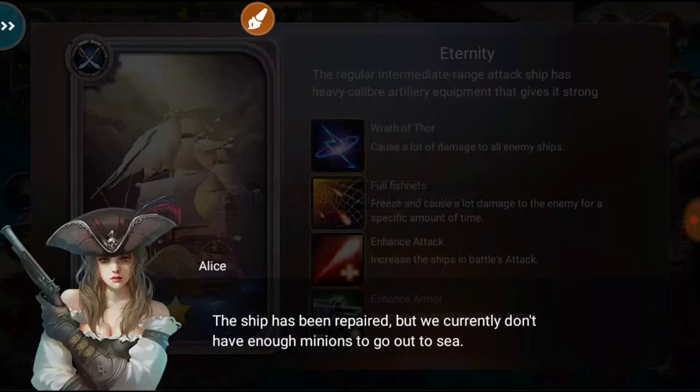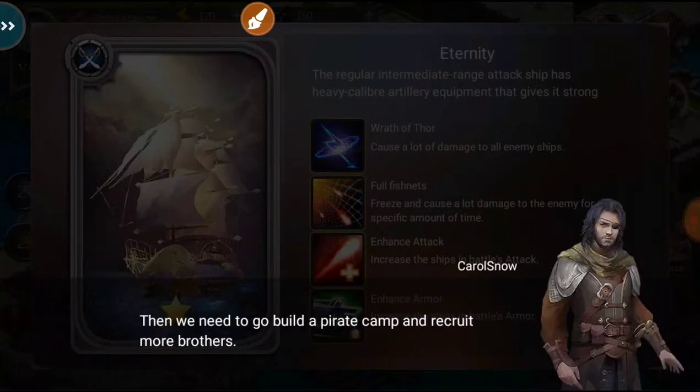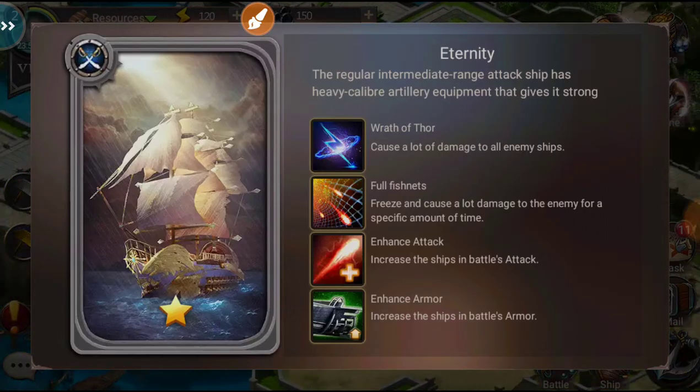The ship has been repaired but we currently don't have enough minions to go out to sea. We'll need to build a pirate ship and recruit more brothers — let's do that.